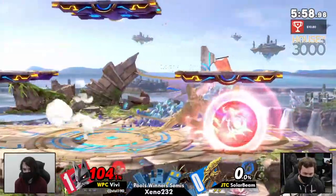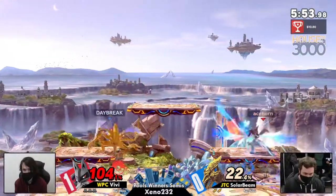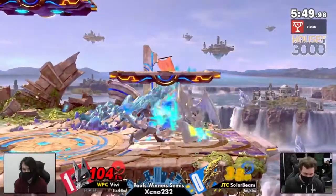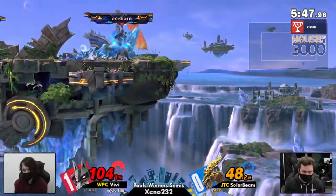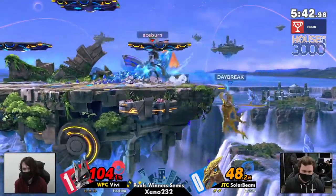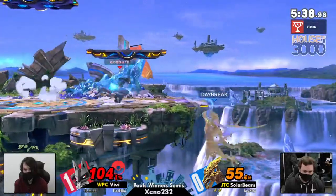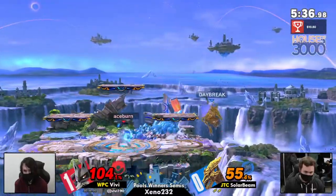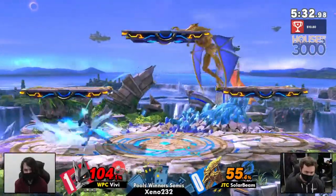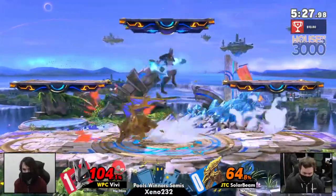Really excellent job done by Vivi. Can't punish that — not enough time. Stream speed, just one of the weirdest moves in the game. That dash check did get quite a buff — that sweet spot lasts a little bit longer. That's three ledge grabs, got to be careful, two more remaining. We saw SolarBean trying to shark through that kind of thinner area of the Battlefield ledge, but Vivi not biting. That's going to be a tech chase, but Vivi not able to react just in time to that.